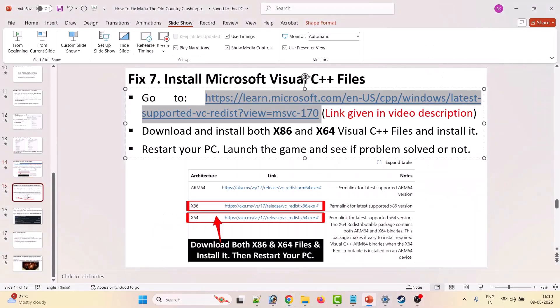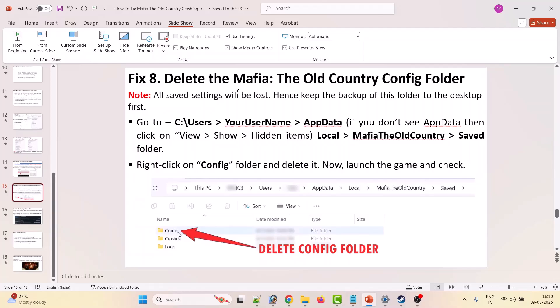Eighth solution: delete the Mafia The Old Country config folder. Note that all saved settings will be lost, so keep a backup on the desktop first. Go to C:\Users\[YourUsername]\AppData\Local\Mafia The Old Country\Saved. If you don't see AppData, click View and enable Show Hidden Items. Open the Saved folder, right-click the Config folder, select Delete, then launch the game and check.